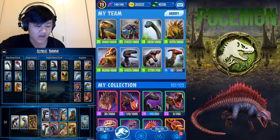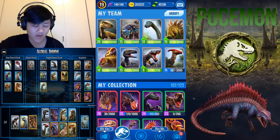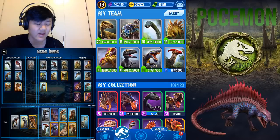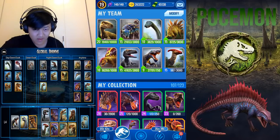Moving on to the Local 4 commons — first I'm going to talk about the anytime common Allosaurus. It has a decent amount of bulk, high damage, and it's really slow, but the damage and health kind of make up for it.